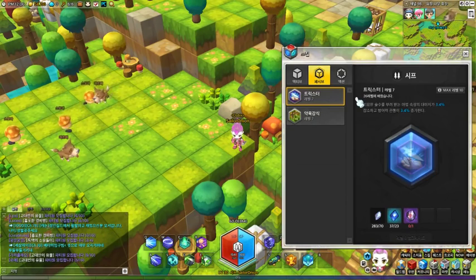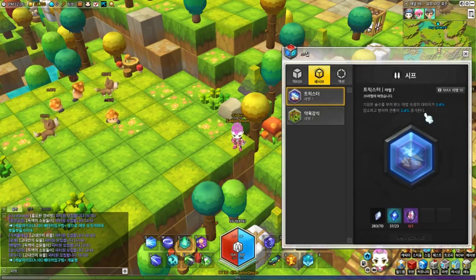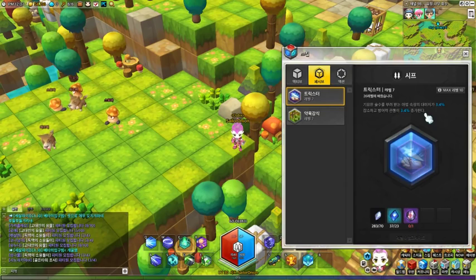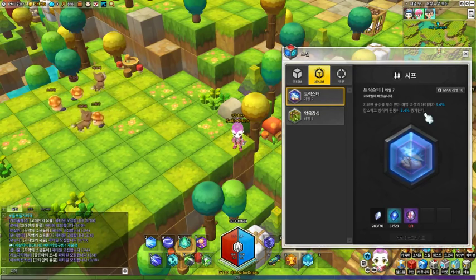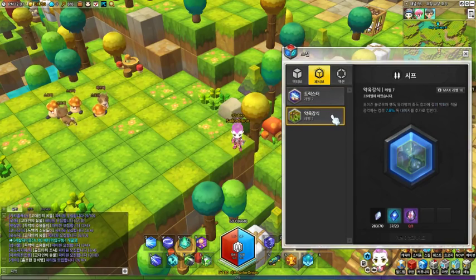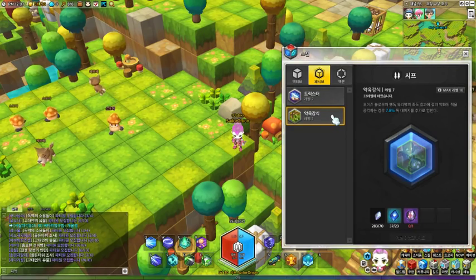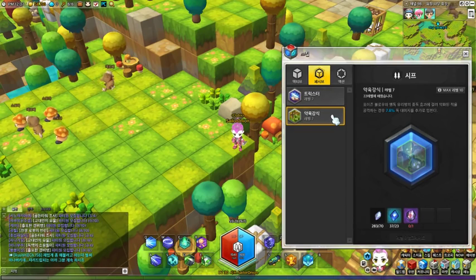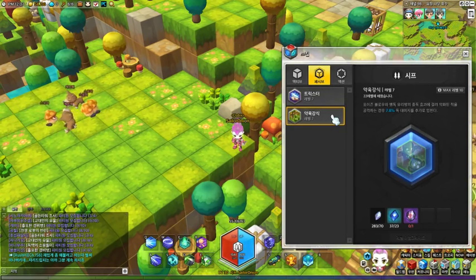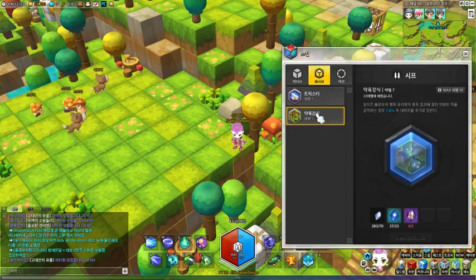The first passive skill is called Trickster. It's basically a defensive passive like other classes get, but for Thief you reduce magic element damage by 3.4% and also increase your armor penetration by 3.4%. So it's not just increasing your defense — it's also increasing your offense. Next we have Poison Mastery. What it does is once the enemy has been affected by poison blow or poison bottle, that poison damage effect on the monster increases by 7.8%, adding more poison damage.